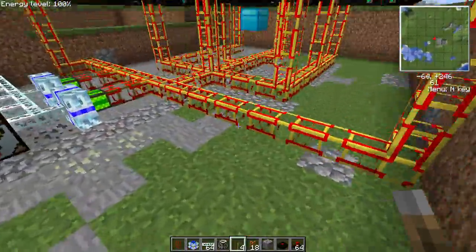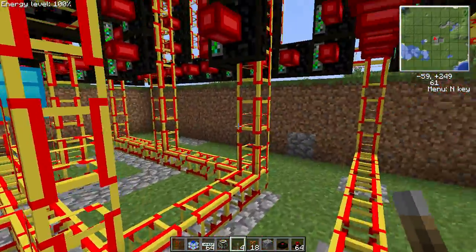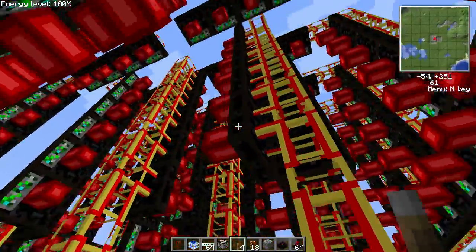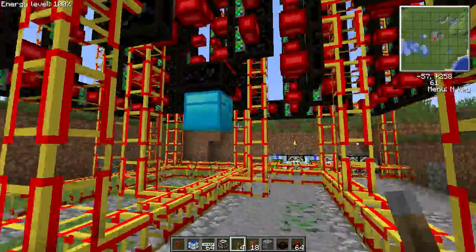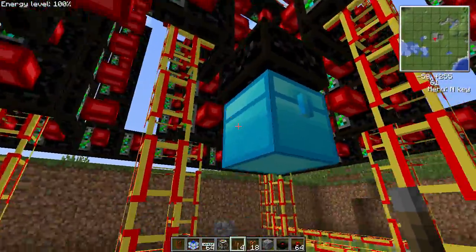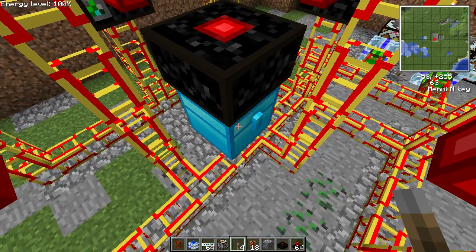Underneath here, this is going through and splitting a number of different ways, and these are powering various columns inside. You can see that here. If I get up inside here a little bit, you can see there are lasers everywhere. I have the assembly table here. I have it set up for diamond and ore gates, because they are, as far as I know, the most energy-intensive versions, just to give you an idea of how fast this thing is.